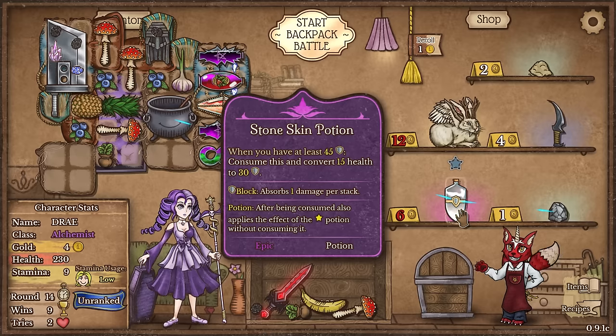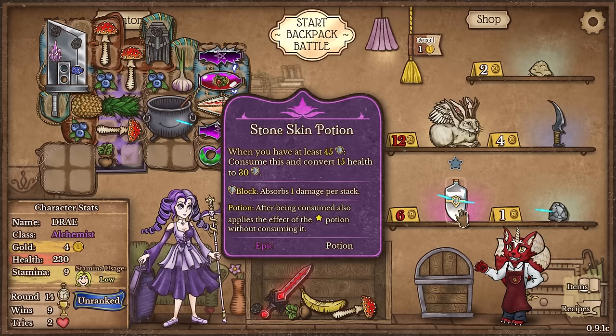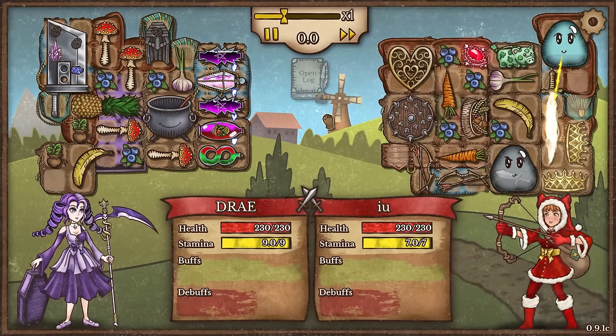We'll throw that in there. We'll buy this extra bag just for added space - we can always throw food in there if we need to. And I'm going to reroll again, see if we can find anything else. We got a stone skin potion again. I still don't have 45 armor though, so I don't think it's really worth it. Let's just try it out and see what happens. We just got to win one more round, man. One more round.